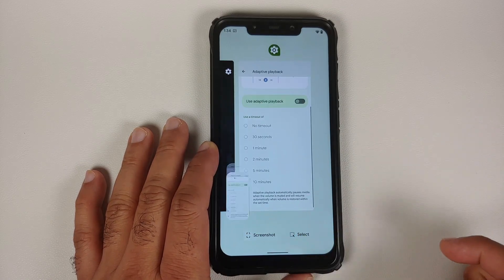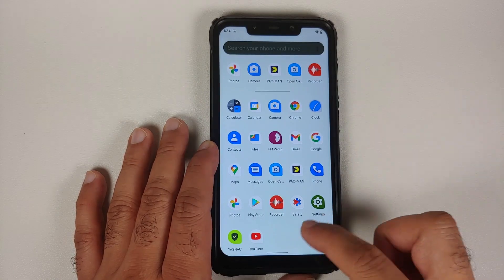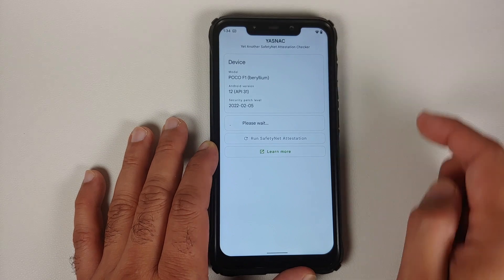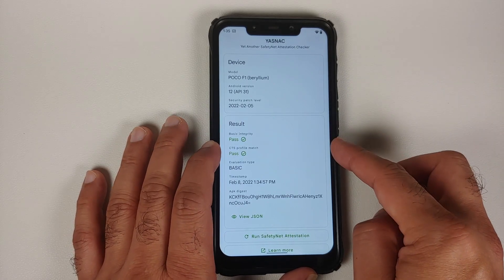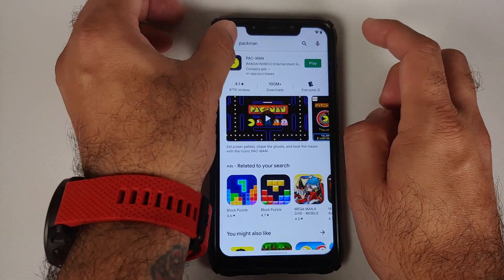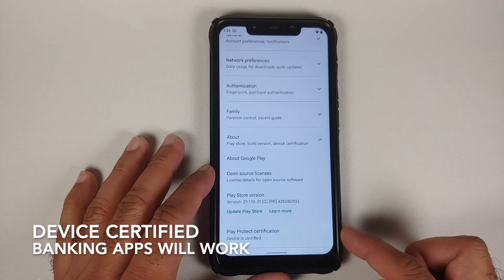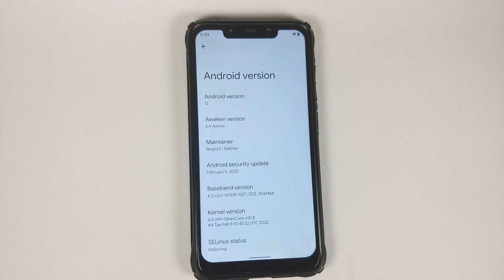This is the Google Apps build, with the Pixel Launcher included. Select and screenshot work without any issues. For Safety Net, using the YASNAC checker, basic attestation passes, CTS passes, and everything looks good. In the Google Play Store under Settings, Play Protect certification shows the device as certified.